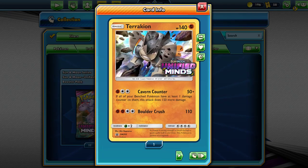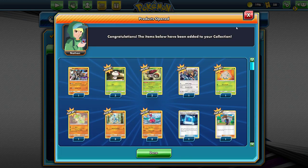Let's look at the promo — Terakion. Kevin Counter. If all of your bench Pokemon have at least one damage... Wow. That is very strong actually. Look — the odds of having that much damage spread around. It's a possibility. It's a sincere possibility.